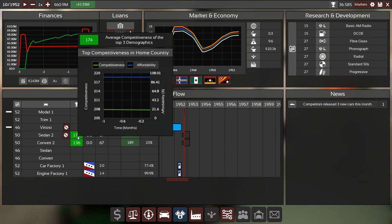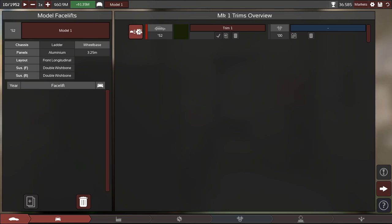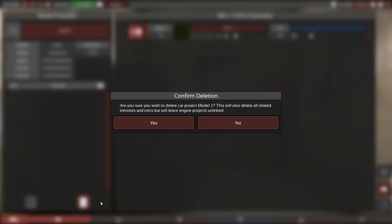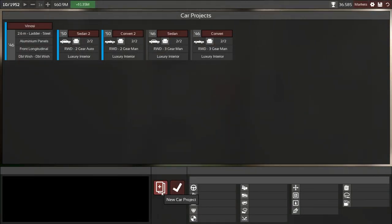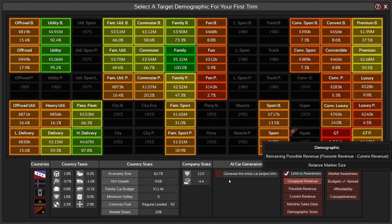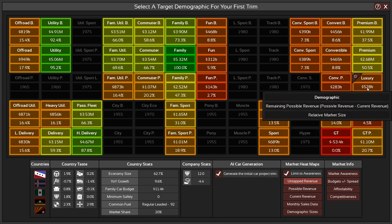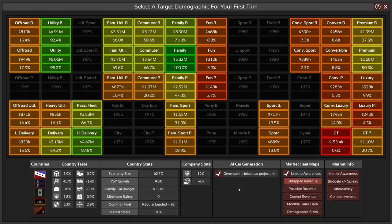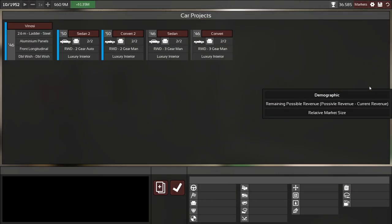One thing we can check is open this project, delete it — we did check that one before — and now generate a car, because that's what the competitors do. We generate a new car project, put it into luxury, turn on the AI car generation, and see if that actually works. I've never tried that in this current iteration, so let's click here.